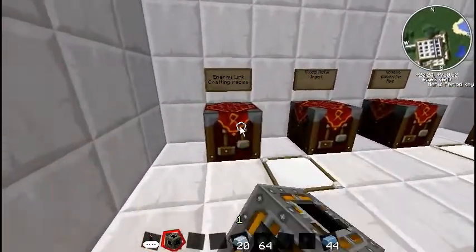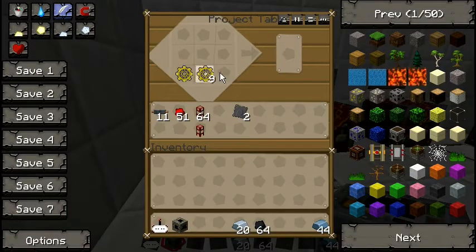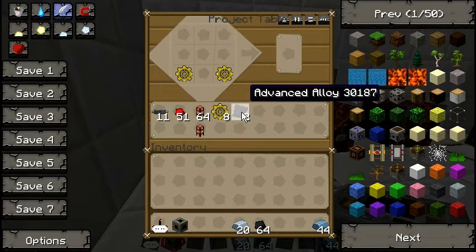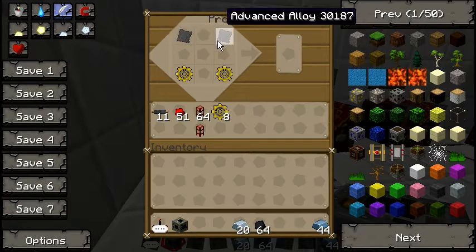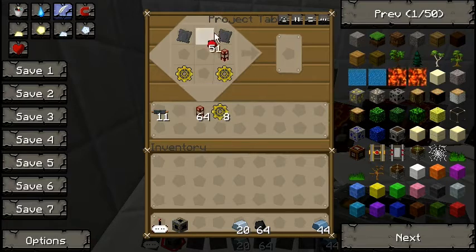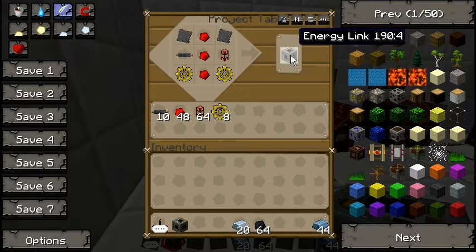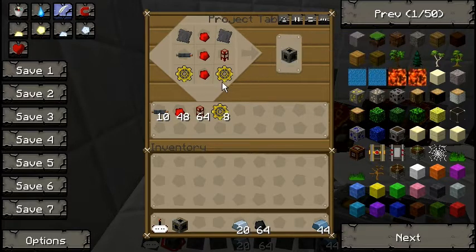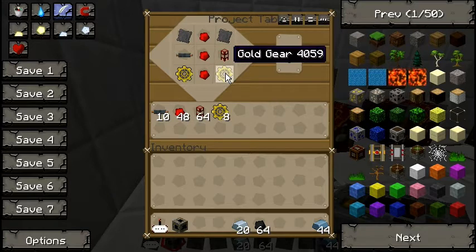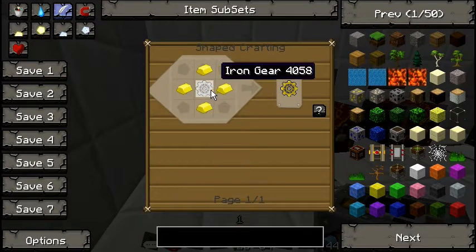First things first, as always, the crafting recipe. It uses two gold gears, two advanced alloys — which I'll show you how to make in a second — one wooden conductor pipe, three redstone, and extra copper cable, and that makes the energy link. Obviously, if you hover over and press R, it will give you the crafting recipe for that particular thing.